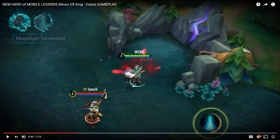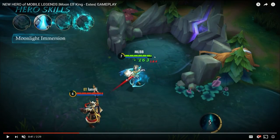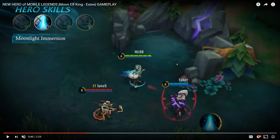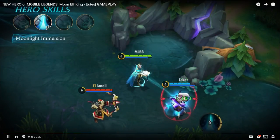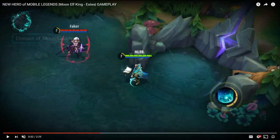His second ability — or first active rather — is Moonlight Immersion. It restores HP for Estes immediately and then applies a HoT, heal over time, continuously over a period. You can see that 163 keeps popping up over and over. The second portion links an ally with Estes, restoring healing for them and giving them a HoT as well. Watch Freya at the bottom get healed — there's the 504 initial heal, then 151 continuously.